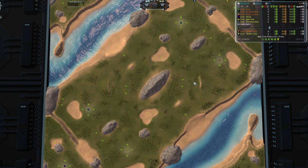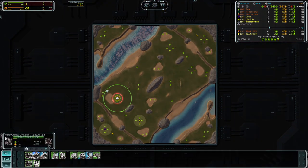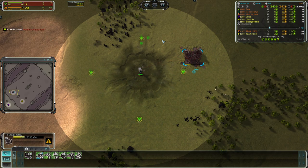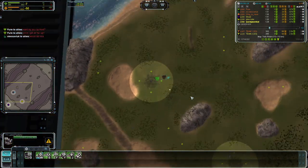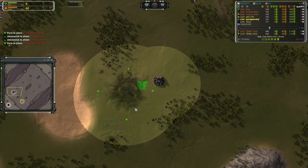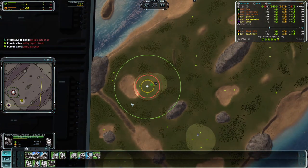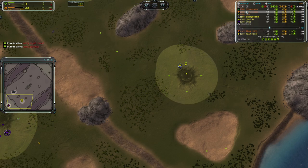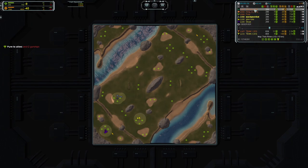Hello and welcome to Supreme Commander Forged Alliance Forever. Today we're doing a replay review for Wacky Wombat, who became a patron on Patreon recently and sent me this replay to review. Wacky Wombat is Cybran. This is a 3v3 game on Twin Rivers — a very classic map. He's in the front left, with an air player at the back and a side player. Everyone has very similar ratings except one player is a little higher at 1,500; the rest are around 1k, 1,100, and Wacky's 1,200.